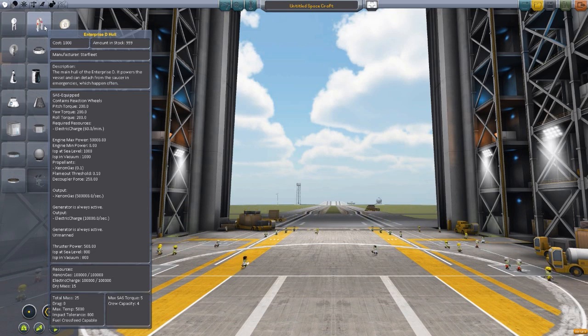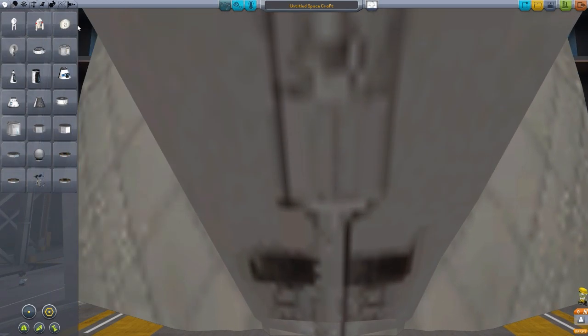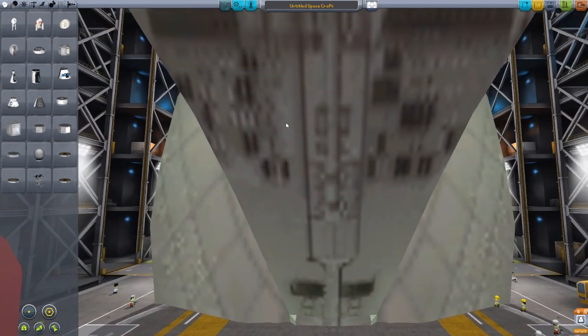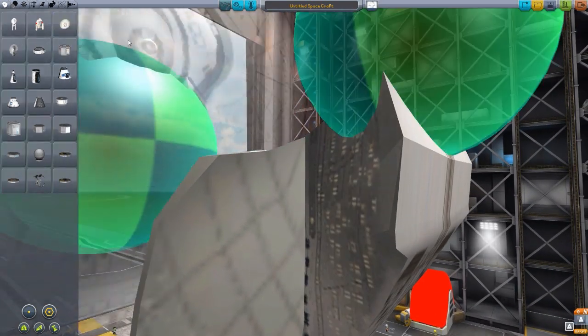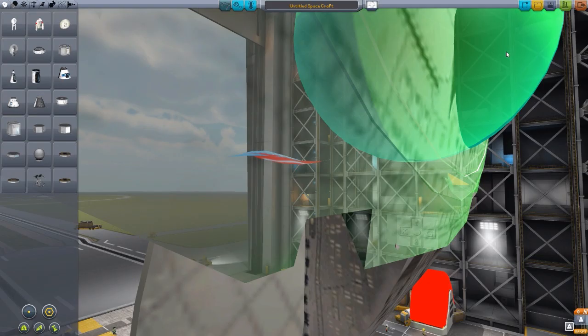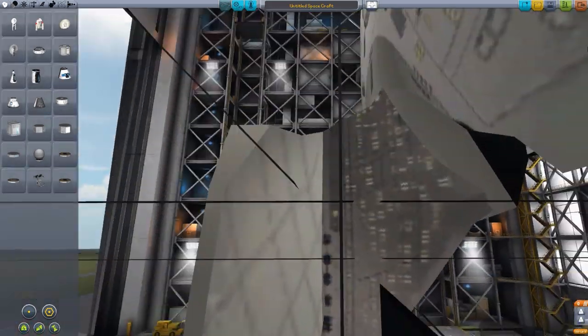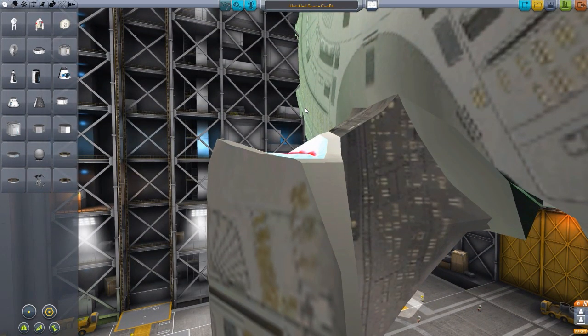I have actually had a little trouble with the Enterprise D. If we click it, it is in two parts — you have the hull and you also have the saucer section. You can grab the saucer section and attach it to the Enterprise D hull. But when you try and take off, the saucer section keeps ripping off of the ship during launch. I don't know why, but it does.